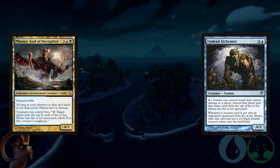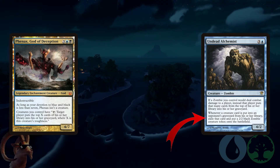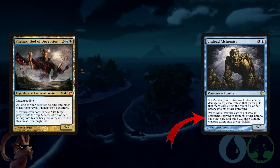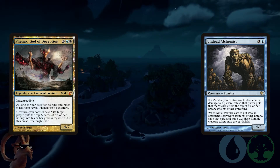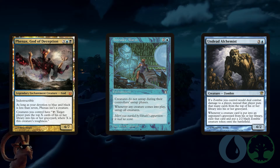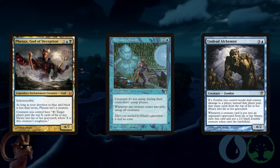Next is Undead Alchemist — we're not really concerned about its first ability, but its second: whenever a creature card is put into an opponent's graveyard from their library, exile that card and put a 2/2 black zombie creature token onto the battlefield. Then we need Intruder Alarm: creatures do not untap during their controllers' untap phases, and whenever any creature comes into play, untap all creatures.